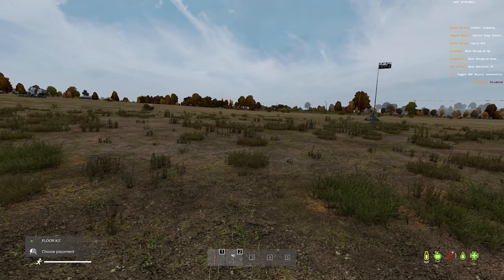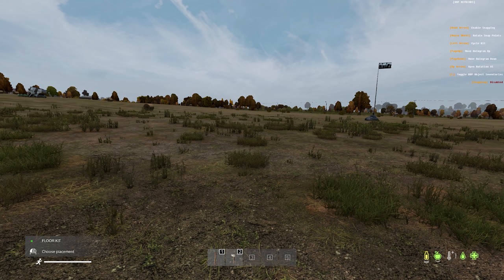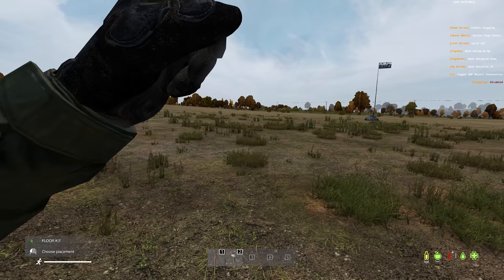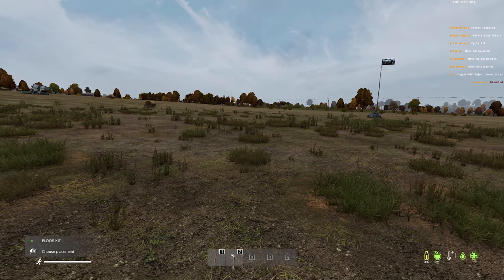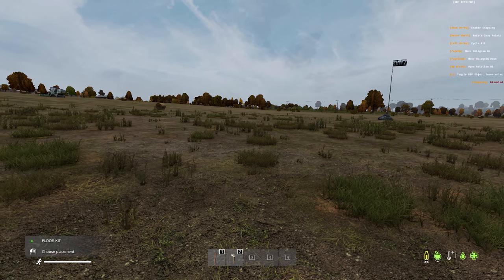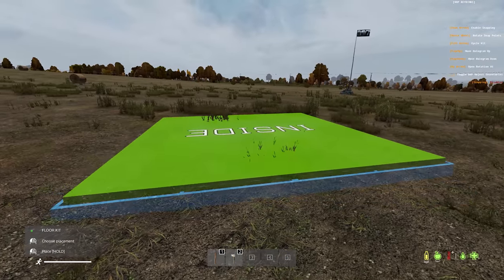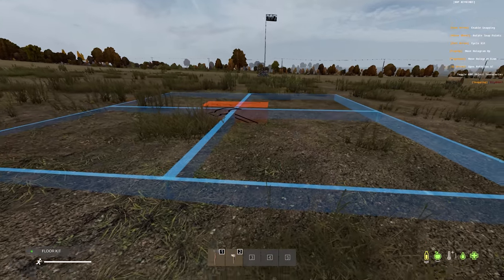So now that we have our kits, what's changed with the BBP UI? Well there's a couple of things. We have in the top right hand side of the screen the BBP keybinds — these are instructions. The main ones to keep a close eye on are the snapping and the rotation using your scroll wheel. It's all changed now — you're not pressing B anymore and using the menu; you're now using these hotkeys in the top right. So if we're placing a floor kit on the floor, you don't need to do any snapping, you can just free place it down and that's it.